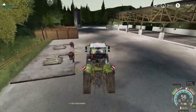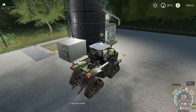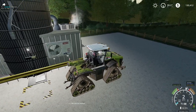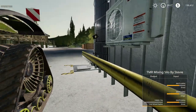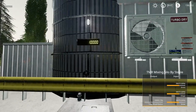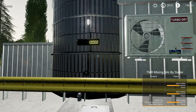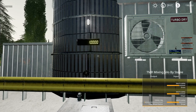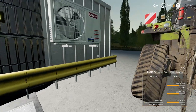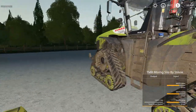He's busily pumping away. We've got 10,000 in the digester - sorry, not a digester, a TMR mixer. There we go - grass silage and straw, that's what I was thinking of. So we've got the TMR mixer here and we've got a digester as well that's up at the top end of the farm. We've got 10,000 TMR at the moment, so that's okay.